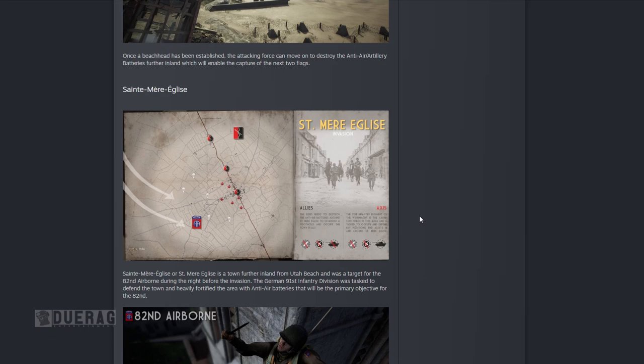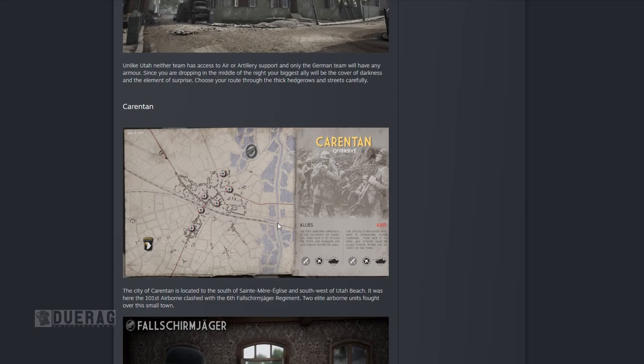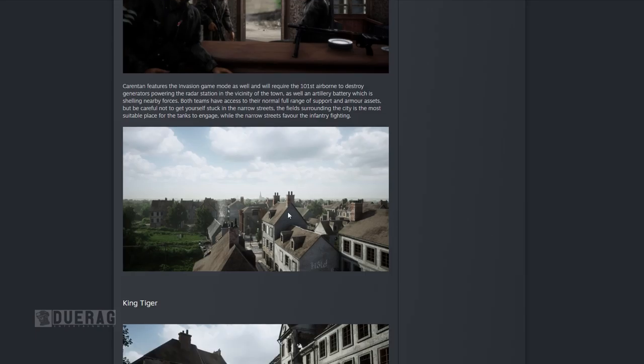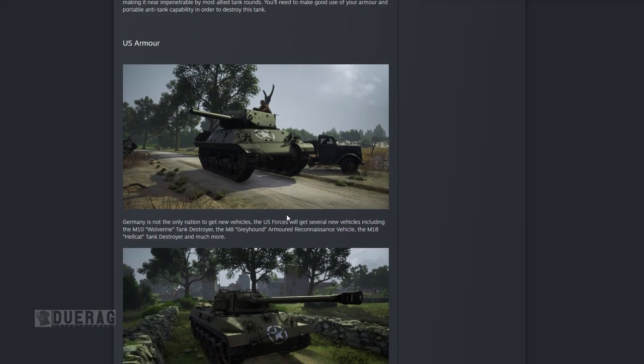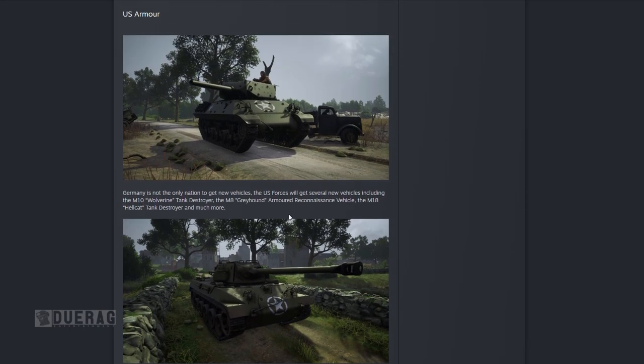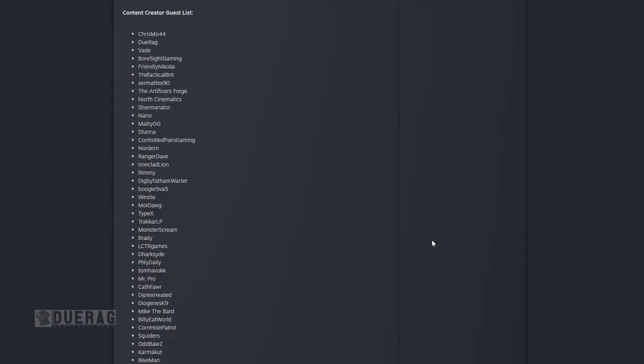The next map is St. Mary Glees. The previous map was basically Saving Private Ryan, and this one is Band of Brothers. St. Mary Glees is a town further inland from Utah Beach and was a target of the 82nd Airborne during the night before the invasion. The German 91st Infantry Division was tasked to defend the town and heavily fortify the area with anti-air batteries. That would be the primary objective for the 82nd — basically just blowing up those batteries, which I got to experience in the game.